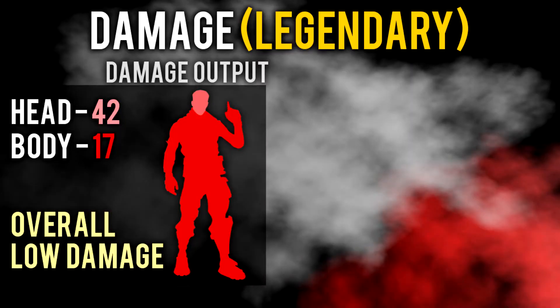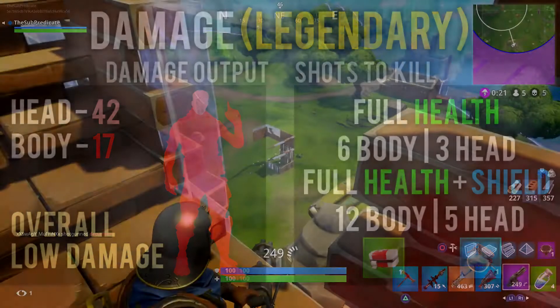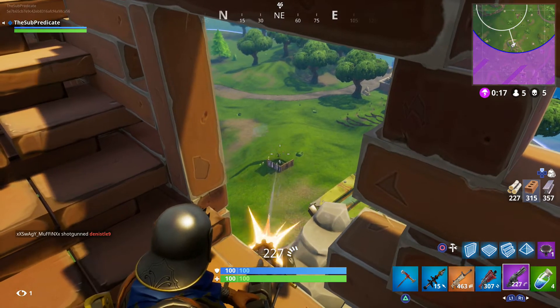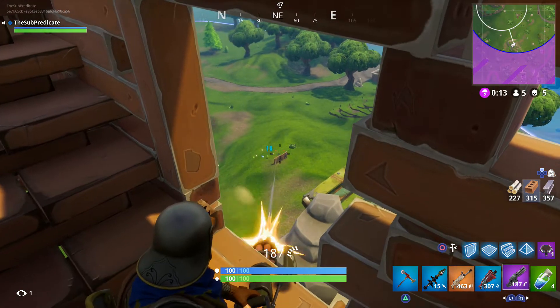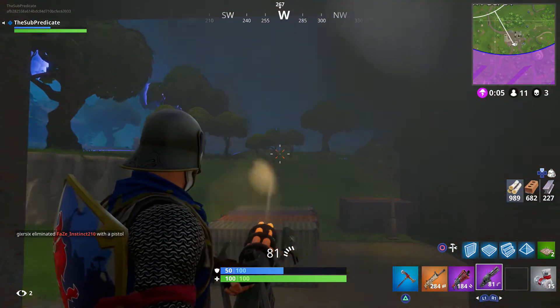Switching over to the legendary version, it deals 17 damage to the body and 42 damage to the head. With such a low increase in damage, the only thing that changes is the required shots to kill on the body, which is now 6 shots with full health and 12 with full health and shield. Although the headshot damage increased from 40 to 42, it's not enough of a boost to get your kills any faster. With overall low damage, the minigun is actually nicely balanced for what it's meant to do, which is not killing other players.